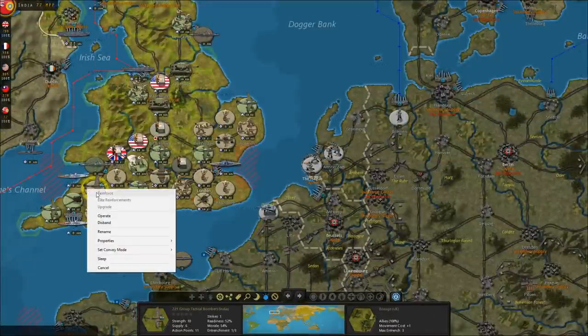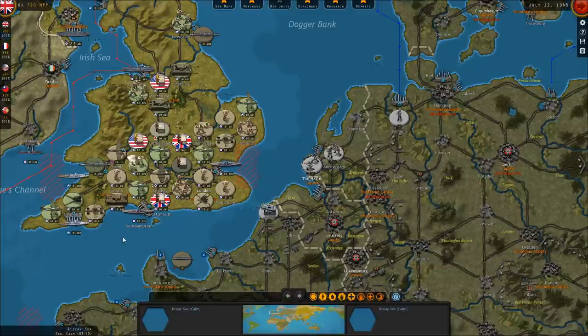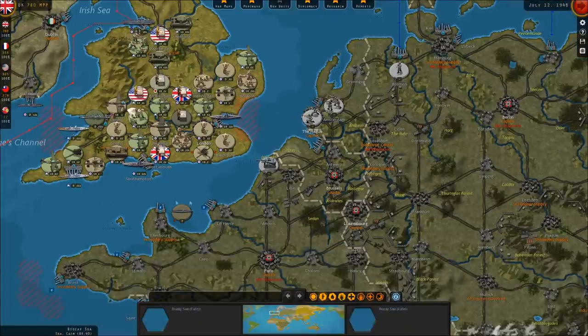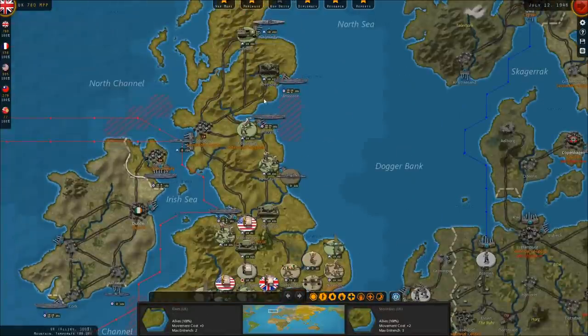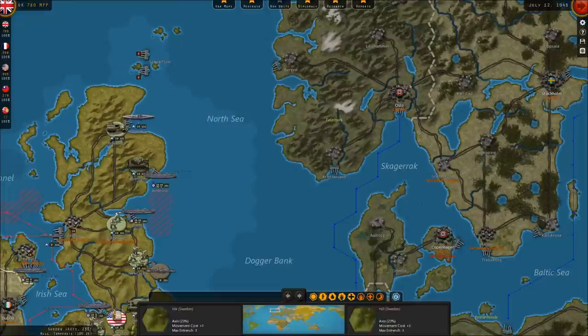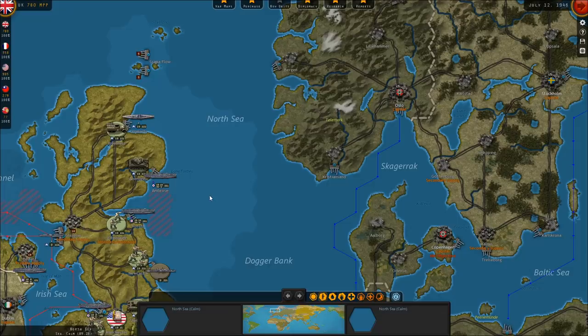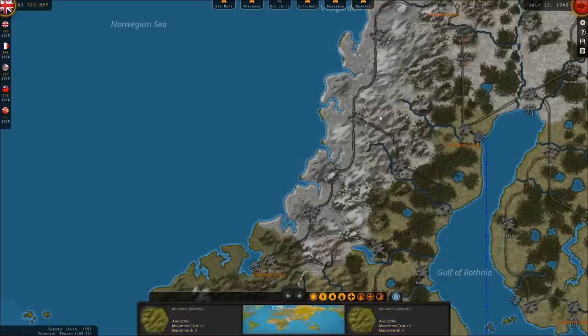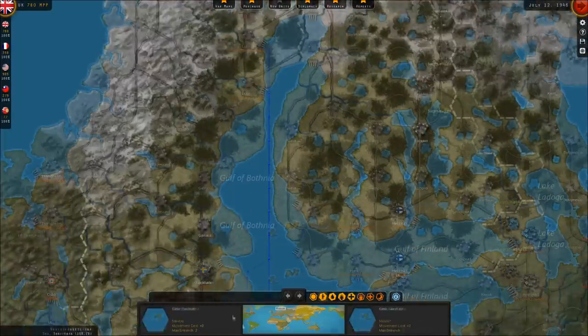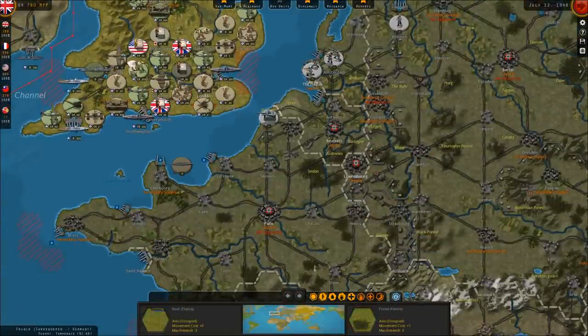Can we upgrade these guys? They're not even attached to a headquarter unit. We could try and invade Norway or something, try and liberate Norway. That's probably something we could actually succeed with, but I don't think it changes the course of the game at all. It influences their supply of iron a little bit.